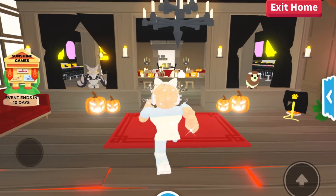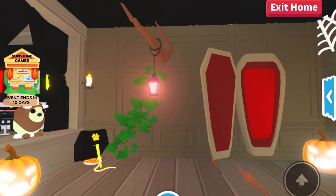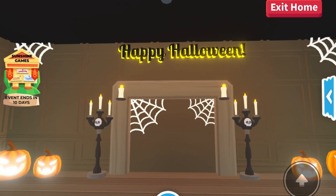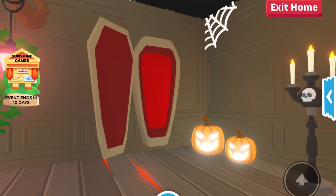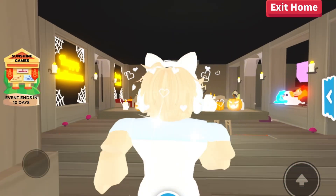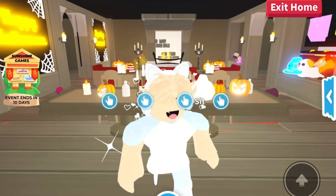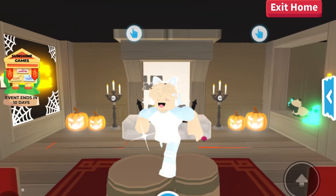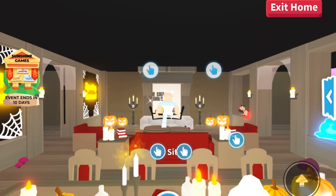Moving on to the Halloween house. The house looks absolutely amazing — there's a lovely 'Happy Halloween' sign overlaid with two signs to look neon, loads of pumpkins, and a really detailed floor. The main area has pumpkins, chairs, candles, and scary books. It just looks so spooky. There are also small details like cobwebs throughout, which really add to the atmosphere.